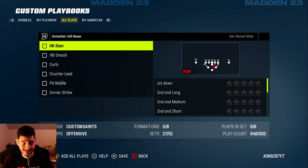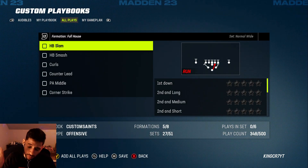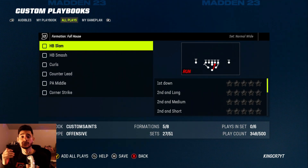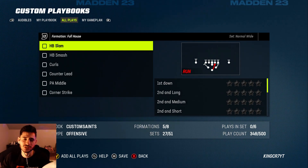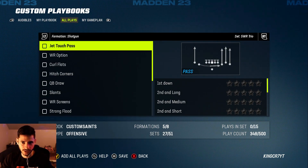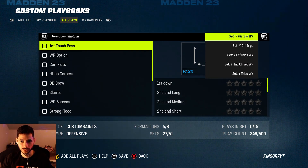Now go over and move to All Plays — this is going to have every single play from every single playbook in the entire game. Last year I used the Patriots playbook, so let's go ahead and import some Patriots plays into my Saints playbook. Go ahead to Shotgun.